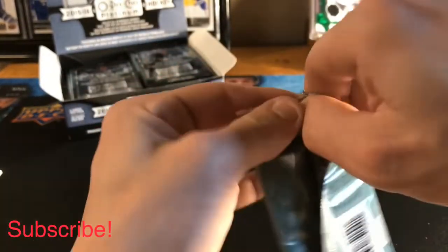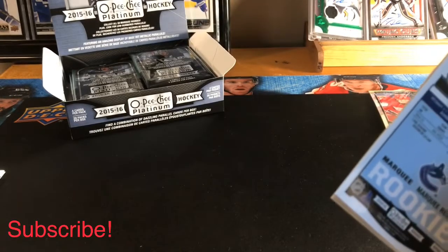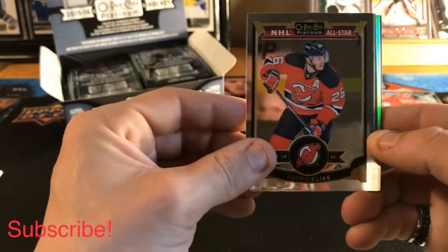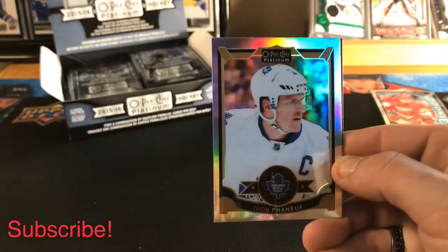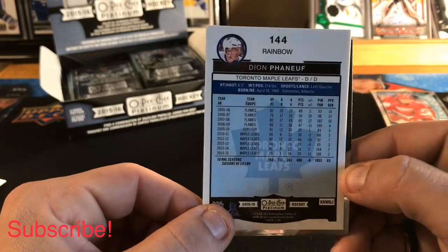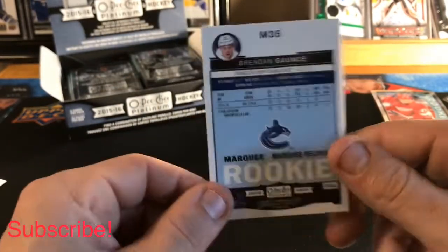Let's get on to pack number two. I have no idea where our auto is going to be in this — we are expecting one and some parallels, hopefully some nice low-numbered cards. We got a Patrick Eliash NHL All-Star, an All-Star of Steven Stamkos, a rainbow of Dion Phaneuf, and a Marquee Rookie of Brandon Guns.